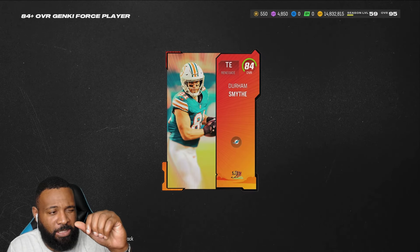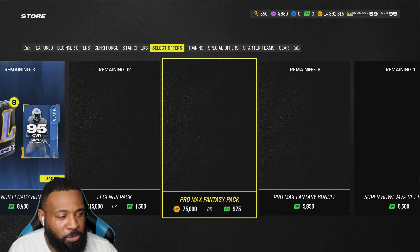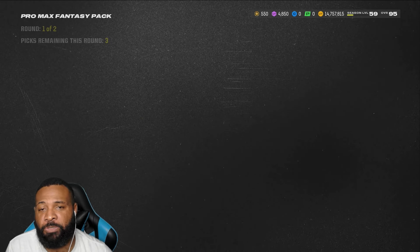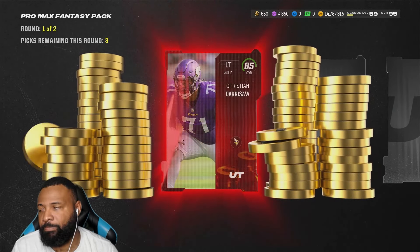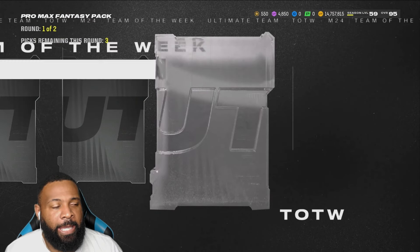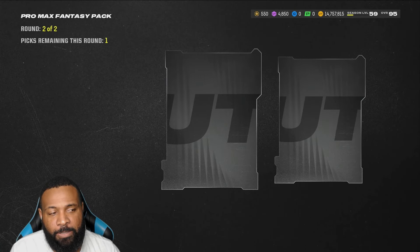Obviously we didn't pull a 96, we didn't pull an LTD — that's okay. Can we get an 89, a 93 potentially? Who is it — the dolphin? Durham Smith? Sure. All right boys, and to end it off, like I said, we're starting with a Pro Max Fantasy pack and we're ending with a Pro Max Fantasy pack in every video. It's only 150K — I usually open up one a day anyway.